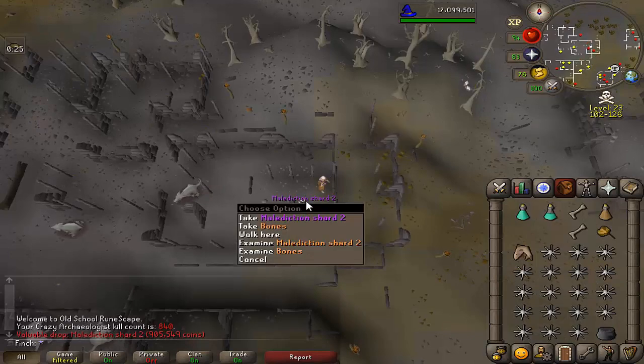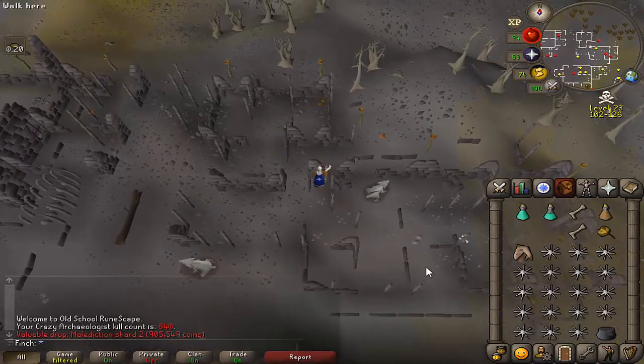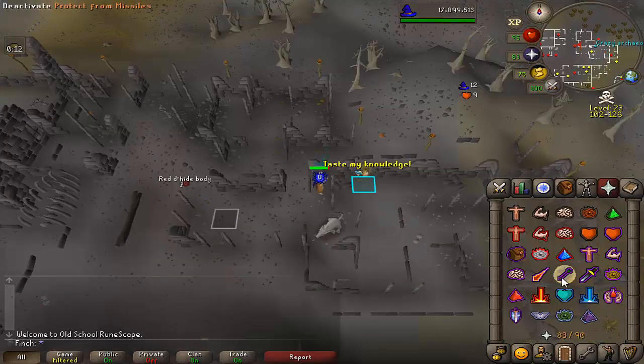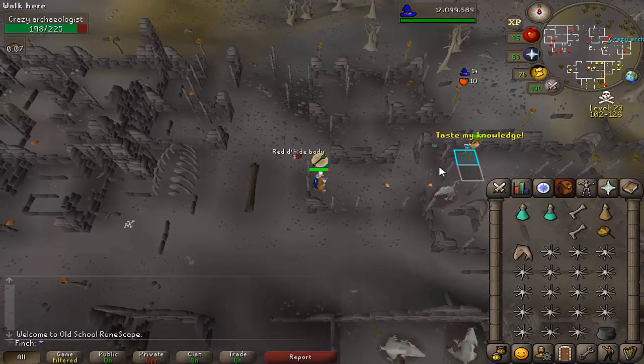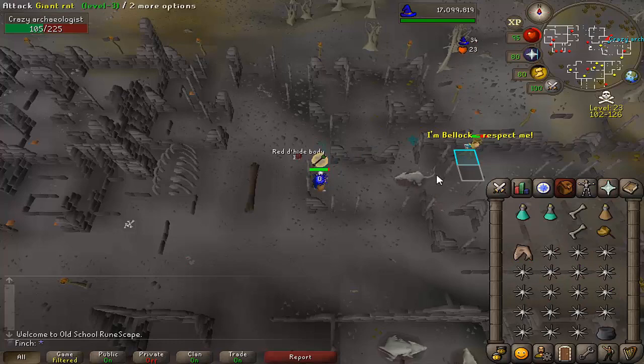This is a bit of a joke - just a few kills later, that's my fourth Malediction Shard. I thought this was going to be a quick little sojourn into the Wilderness, kill a few demi-bosses, get myself some Odium shards, build a little shield and go to Sara God Wars. Not going to give up. I actually think the Malediction Ward is going to be pretty useful for maging Bandos, so I'm going to persevere. Hopefully the other two bosses will treat me a little bit kinder, but not giving up.